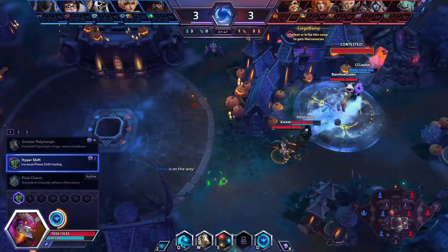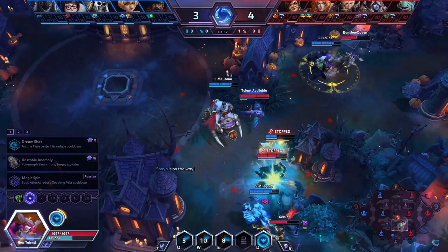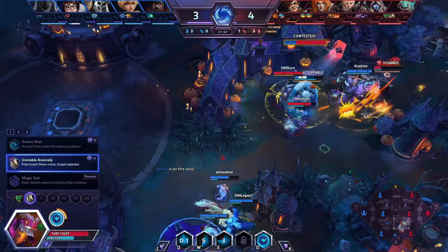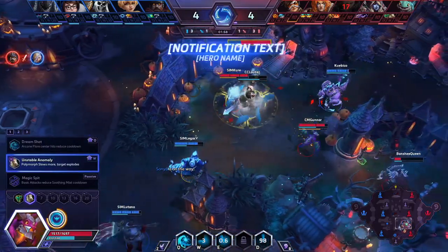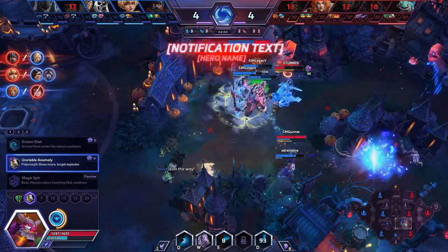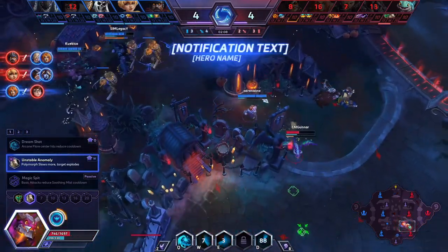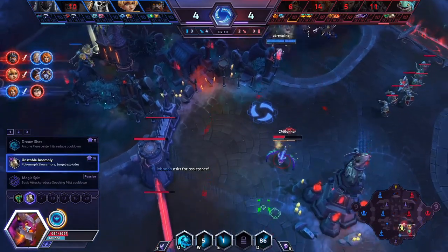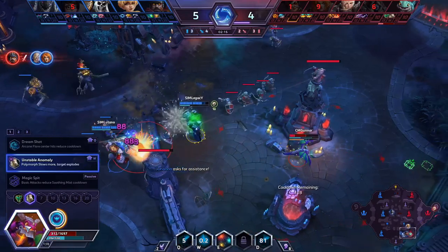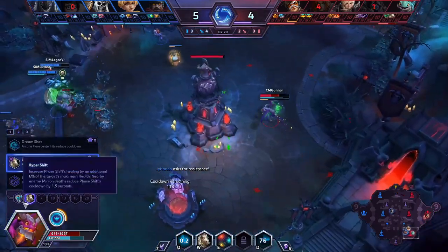Let's start talking about some of that, because Brightwing has had some small but impactful changes since the previous patch. Has your build changed much away from Hypershift, or are things pretty much normal? Not that much — I think the only level one talent you can pick is Hypershift. There are different builds that can go under other talents depending on the game, but this game it's just what I call the standard build: Hypershift, then Poly on 4, Shield on 7, and Blink Heal.